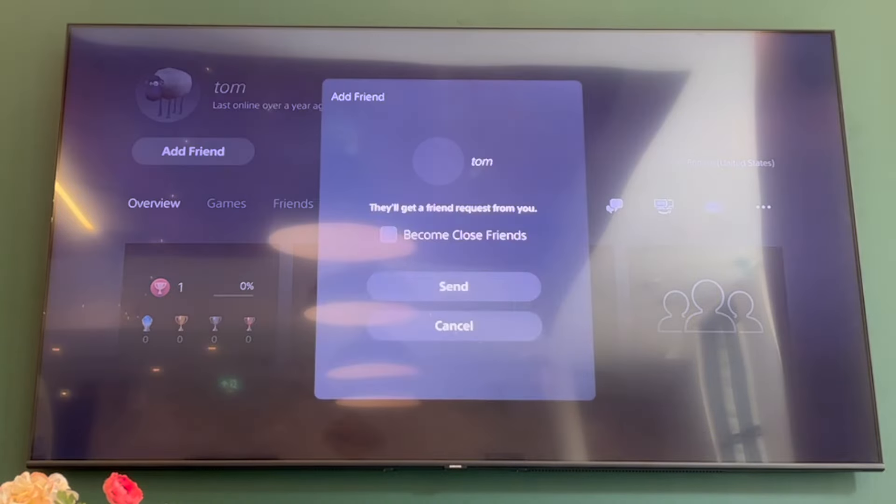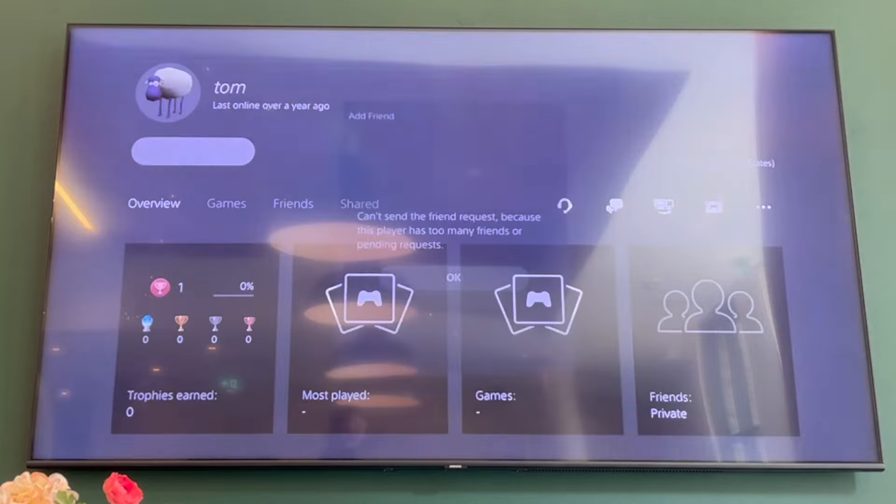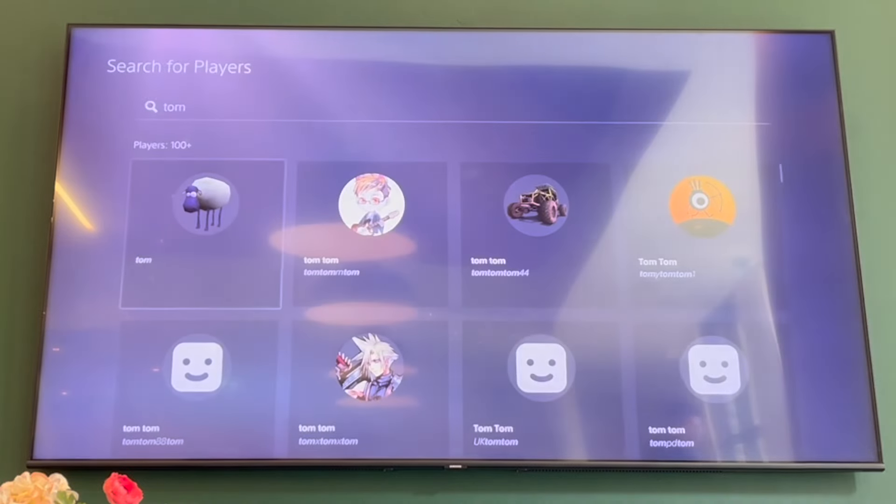If you're trying to add someone who has a lot of friend requests, like a streamer or a YouTuber, you may not be able to actually send them a friend request because they have too many. If that's the case, you won't be able to add them. But if it's just a regular person or a friend from real life, you'll be able to click on their profile.